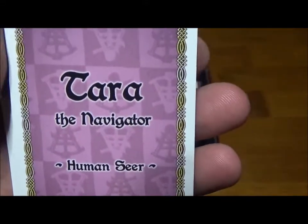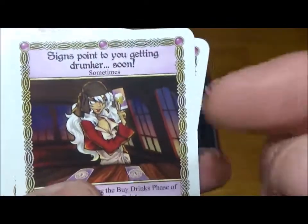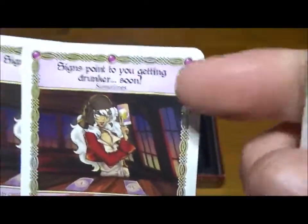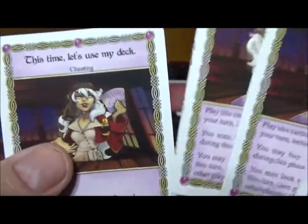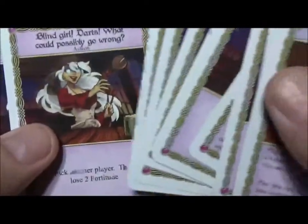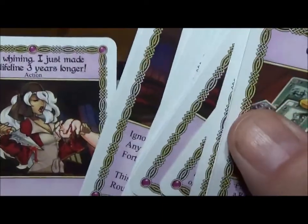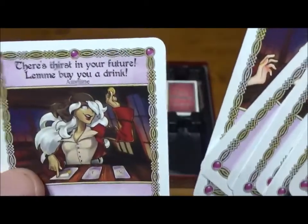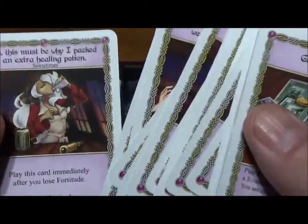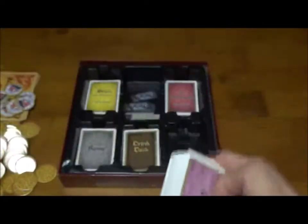The last character is Tara the Navigator — she's probably my favorite out of the set. She's a psychic who is also their navigator and also blind, so a lot of her cards point to her supernatural abilities to see the future. She likes to predict what things are going to happen, and it's not always good — usually good for her but not for anyone else. I like the character theme and the artwork is pretty entertaining. She's also one of the few characters with a way to heal herself, which is interesting to keep in mind.